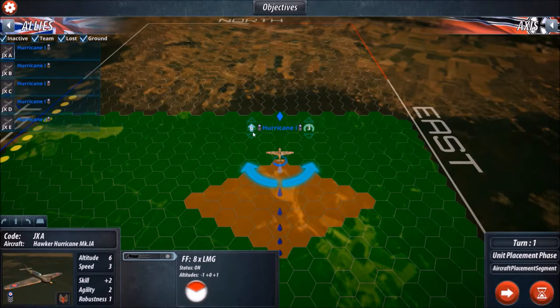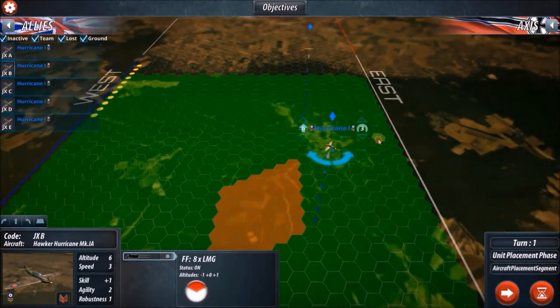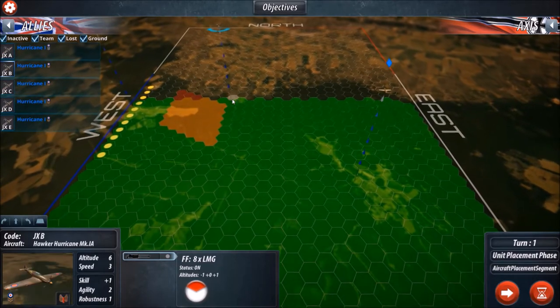Over here on the left side we have our altitude or our altimeter, and on our right side we have our speed meter. You can see right now our altitude is 6, which is the maximum altitude in the game. In other words we are way up there in the sky and it's going to take a lot for us to actually come down.